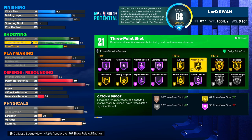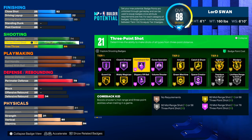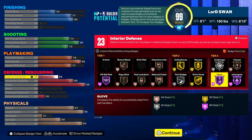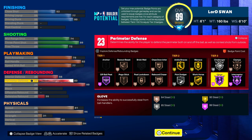For the three-point badges we're gonna get Gold Agent Threes, Gold Catch and Shoot, Gold Blinders, Silver Limitless, Hall of Fame Space Creator, Gold Amped, and all these other badges. We got a 72 free throw, Hall of Fame Ankle Breaker, Hall of Fame Quick First Step, Gold Clamp Brick, Silver Handles for Days. You could go 94 but it really messes up a lot of stuff. The interior might help somewhat, so it could be worth it — or you could take down your interior and add it to boost your playmaking, finishing, or even shooting. I put perimeter defense to 80.